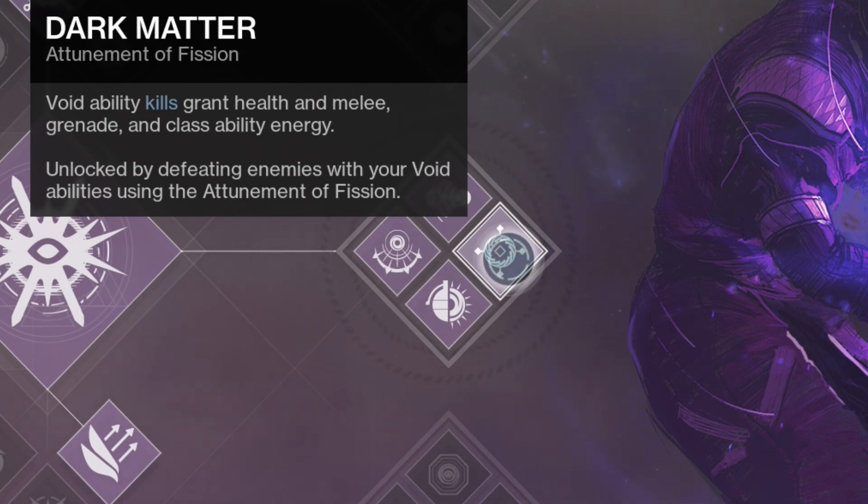Next we have Dark Matter: void ability kills grant health and melee, grenade, and class ability energy. It's unlocked by defeating enemies with your void abilities using the Attunement of Fission. So any void ability — your melee, your grenade, your super — will grant you extra health, melee energy, grenade energy, and class ability energy. Pretty self-explanatory.